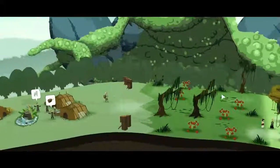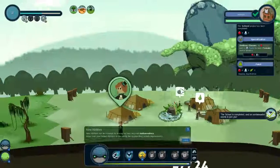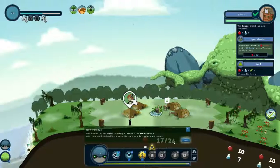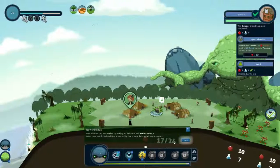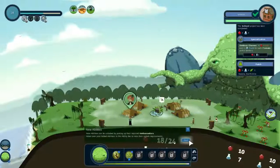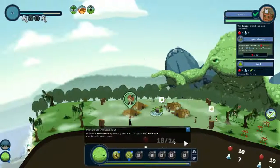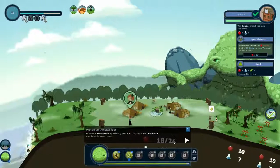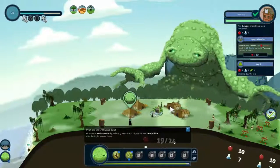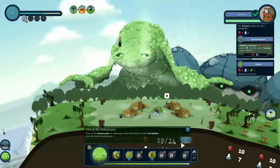We've unlocked an achievement, a swamp ambassador, and an empty slot. New abilities are unlocked by picking up required ambassadors. If I send the swamp giant to get this ambassador, it would gain the toxic aspect. Let's pick up the ambassador — I think I want the toxic aspect. We've gained an ambassador!